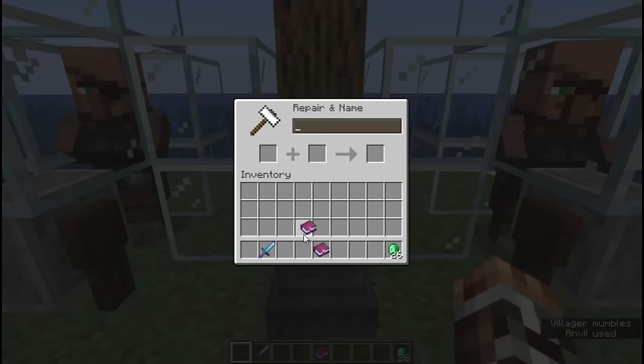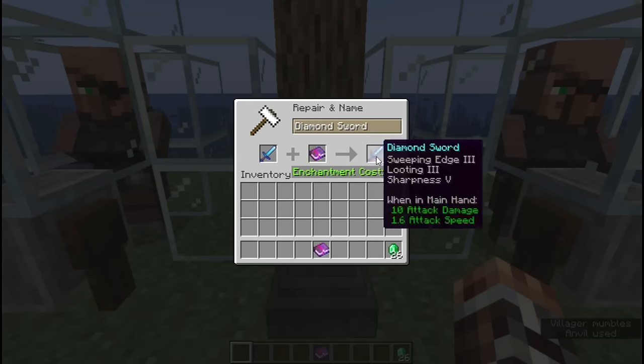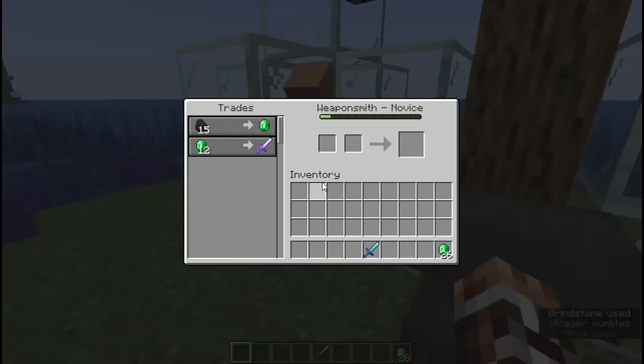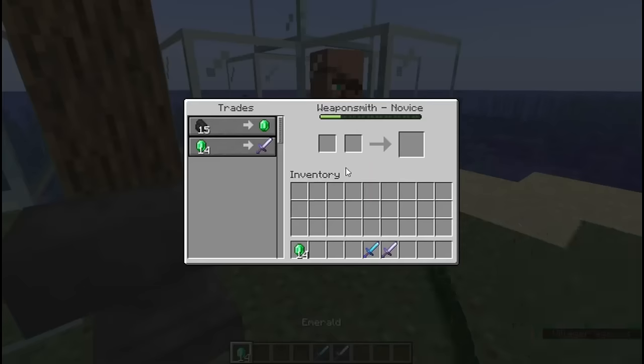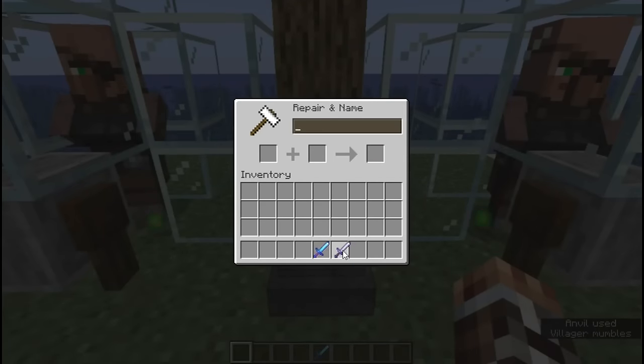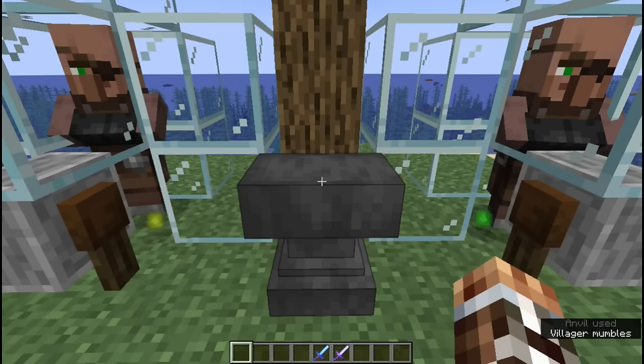Diamond or Netherite swords are preferred, since the increased damage helps minimize the chances of a Vex being summoned. I've tested the farm for over 48 hours straight with such a diamond sword, and without seeing any Vexes. Weaker swords can still operate the farm, but it'll be a bit more dangerous. Be mindful of what you have in your inventory when AFKing at this farm if you think that there's a chance of dying to a Vex.